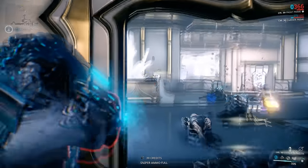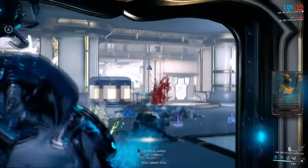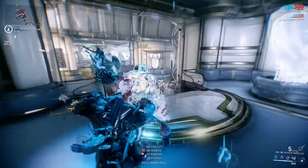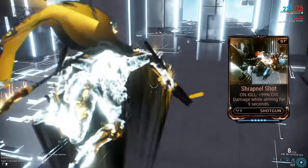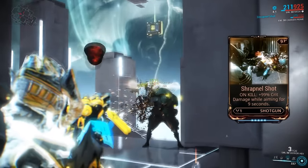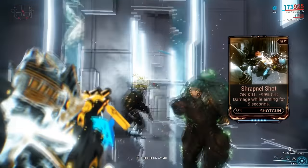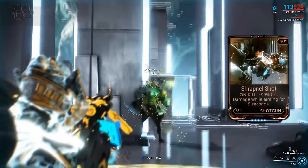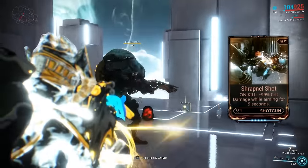Lastly, we have our Acolyte shotgun mods. While there are a handful of them, I only want to focus on two, seeing as personally I haven't really found a use for the others. The first of those shotgun mods is Shrapnel Shot — it's essentially just another crit chance mod, functioning exactly like Bladed Rounds and Sharpened Bullets. It gives you a 99% crit damage increase while aiming for 9 seconds upon killing an enemy. Nothing too special, but it's super good to have for weapons like the Vako Hek.